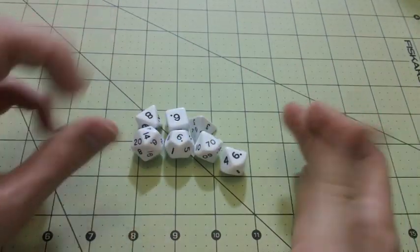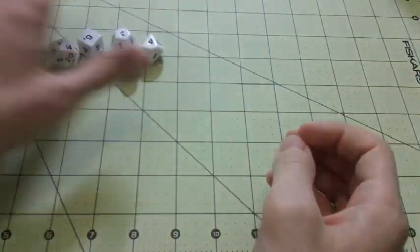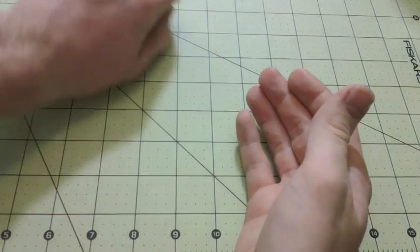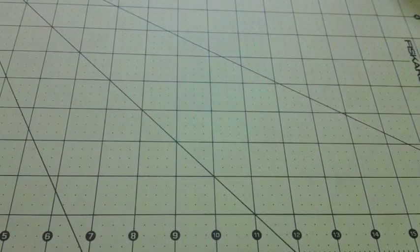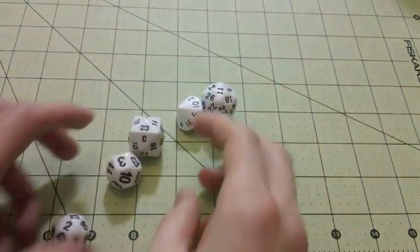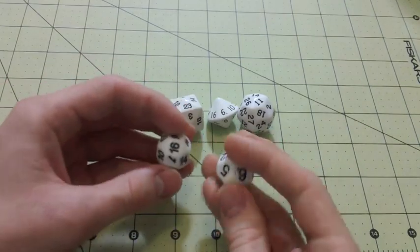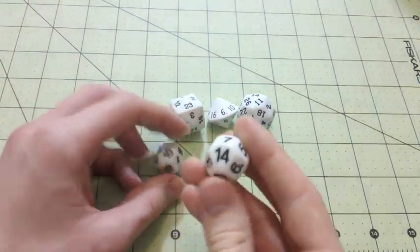These are fairly standard odd dice. You can get all sorts of dice with all sorts of different sides. Some of them are more easy to come across than others. Even numbers are probably some of the easiest to come across. These are some of those interesting ones.